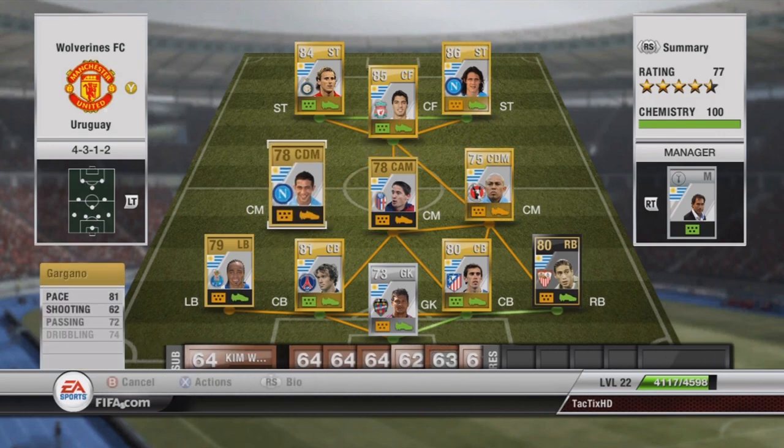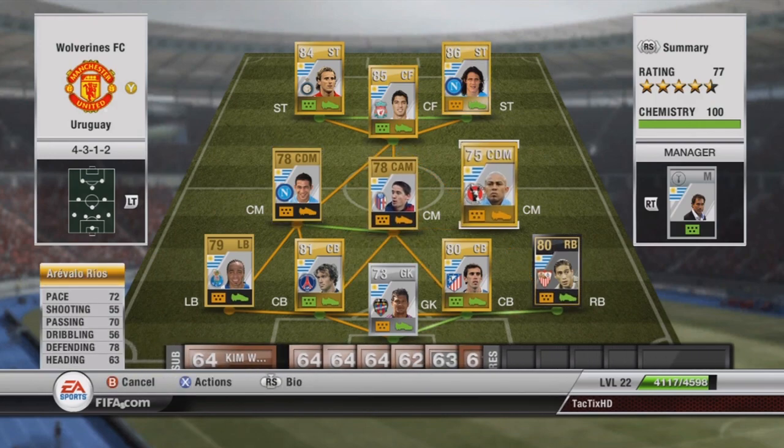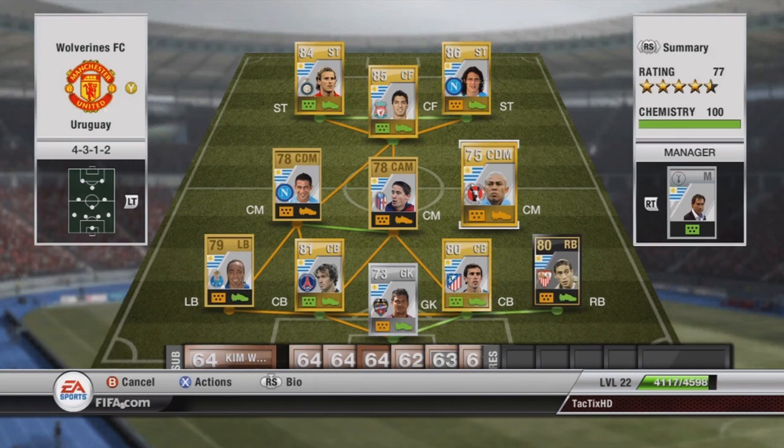Our center mids aren't too good. I have Gorgano — 81 pace is pretty much his only good stat — and Ramirez with 83 pace. Then there's a third player whose name I'm not sure how to pronounce — Ravel or Rehose — he's got some 70s but he was the best available third center mid so I had to get him.